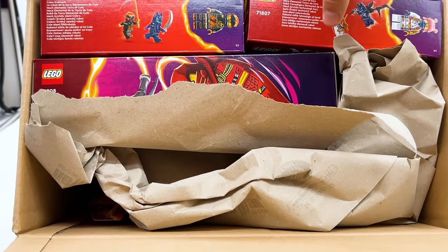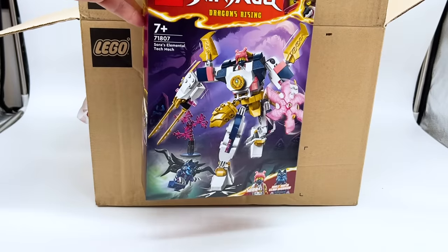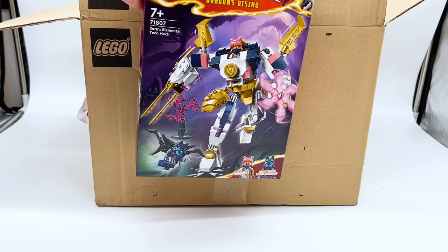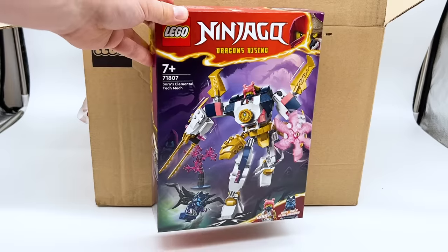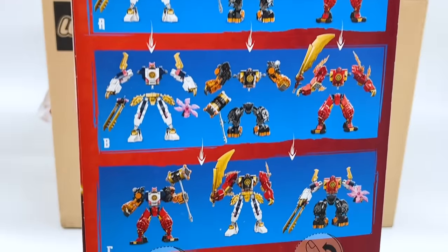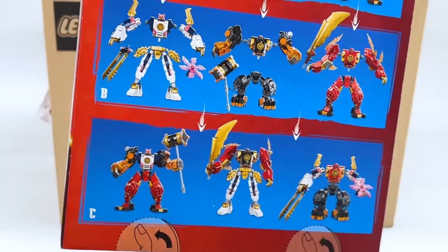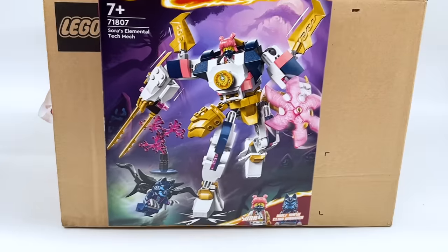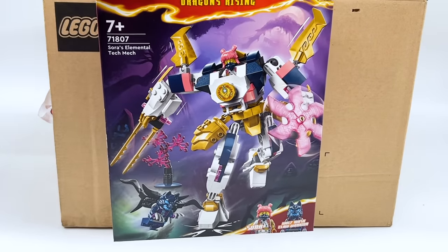And this one I'm super excited for — Sora's Elemental Tech Mech. I just love Sora's color scheme, it's so unique. It's just the white and the dark blue and the coral. I love that we're getting similar style mechs for so many of the ninja, because all the mechs can combine and swap around, which I'll definitely be doing in my videos. Sora does not have new art — it's the same one from season one — but really cool set. I really like the pink spinning blade on one side too.